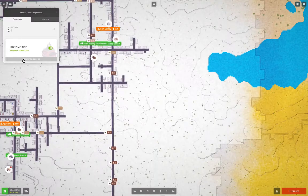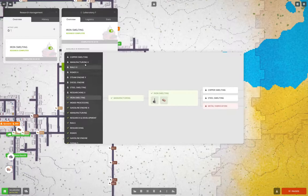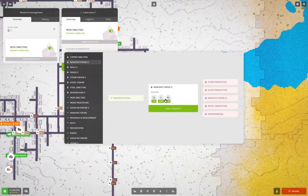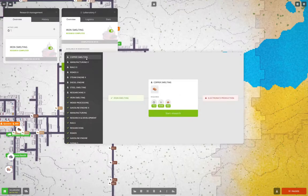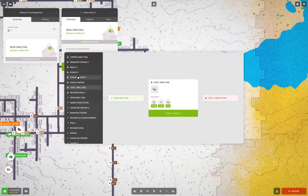What I really want is Roads 2, which needs stone, and Rails 2, which also needs stone. We'll also want Manufacturing 2 at some point, and eventually other infrastructure stuff. But the first thing we're going to do is Roads 2, so I'm going to queue that up.